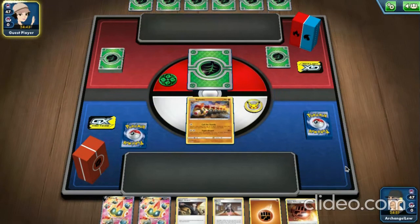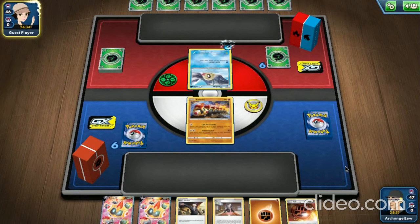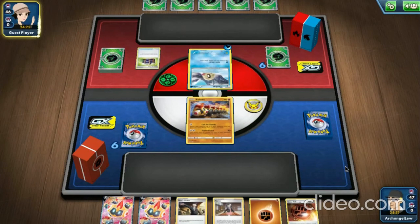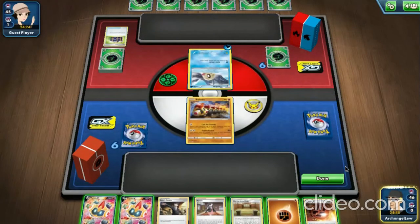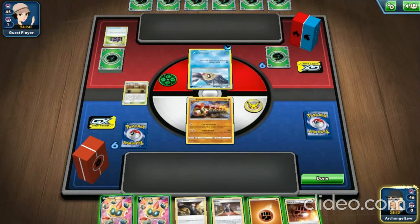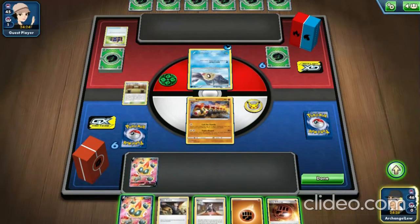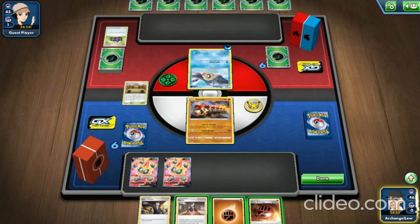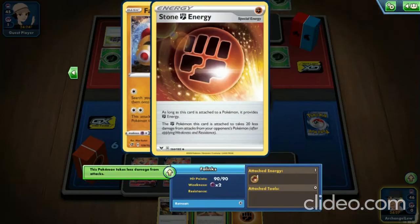I always just put out an active Pokémon because your opponent's going first and they can't do anything to you anyway. If they have cards that damage the bench but you haven't put any bench Pokémon out, they can't use those effects. You don't risk getting a bench Pokémon knocked out. The only situation where you'd want bench Pokémon out early is if they affect your opponent's turn — like if they have a Glare Zigzagoon.